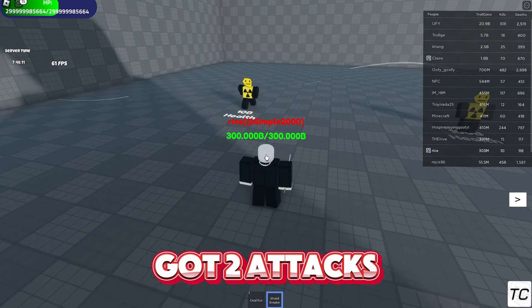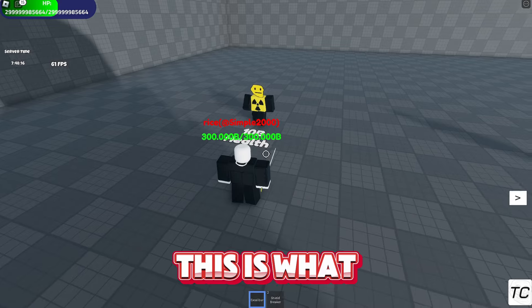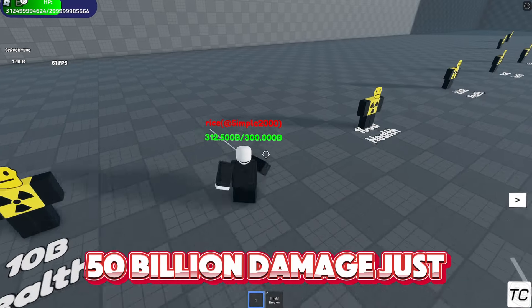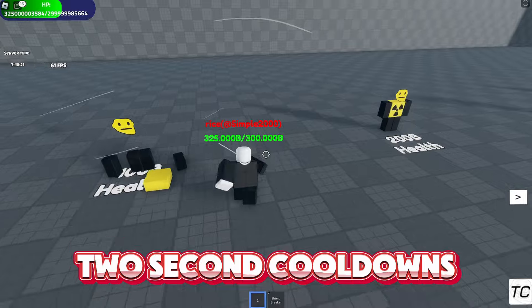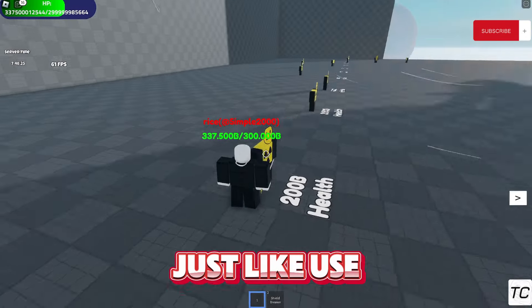So currently it has two attacks: Excalibur and Shield Breaker. This is what Excalibur does — 50 billion damage just like that. It has a two-second cooldown so it's very spammable, you can just use it whenever.